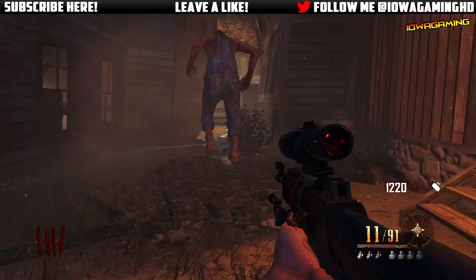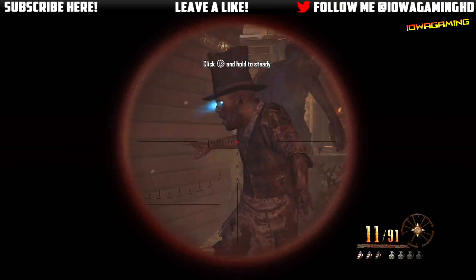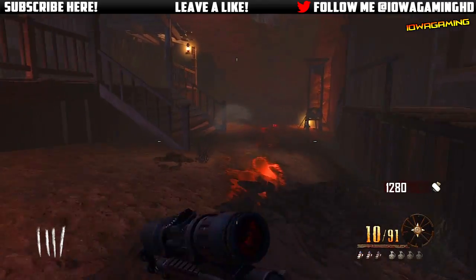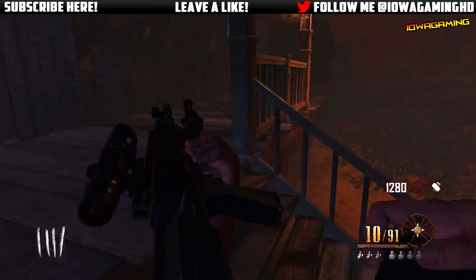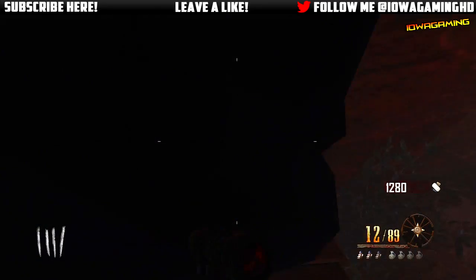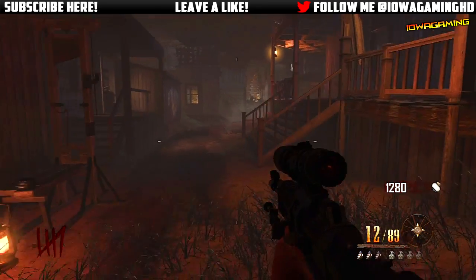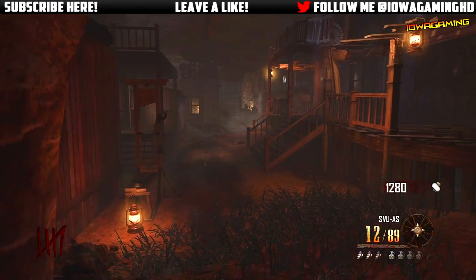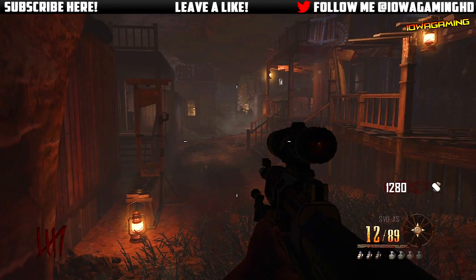What you want to do is buy the SVU off the wall, or get any sniper rifle out of the box — like a Barrett 50 Cal or something like that. Simply come over here to the guillotine, where the guillotine would be, and just sit in this corner and get about 20 to 30 kills with the SVU. What will happen is you'll get a green mist once you've done that.